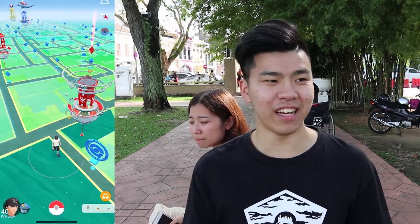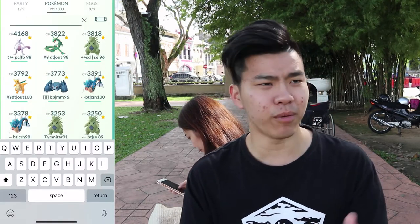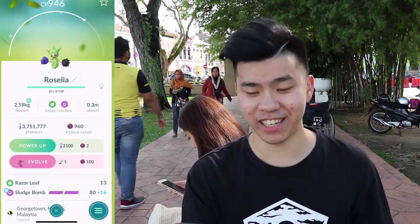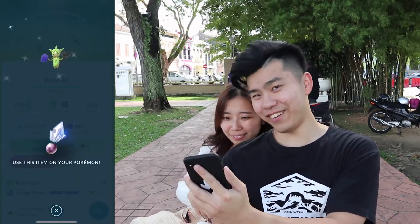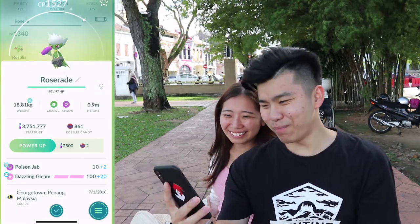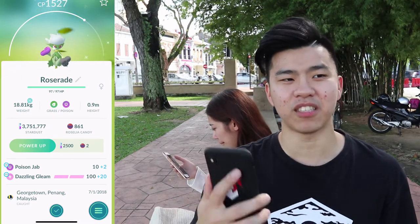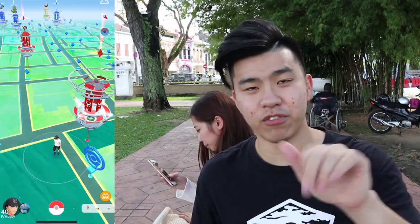I'm gonna evolve something I never thought I'd be evolving - a shiny Pokemon. The shiny I have right now is a Rosalia. I don't even have its baby Pokemon, which is Budew. Here we go - shiny Rosalia evolves into shiny Roserade! Unfortunately I only have one shiny Rosalia so this is the only one. Look at the purple and black - it looks like Zorro with that eye mask. Roserade is one of the best grass types for Gen 4, so I don't mind having this evolution.